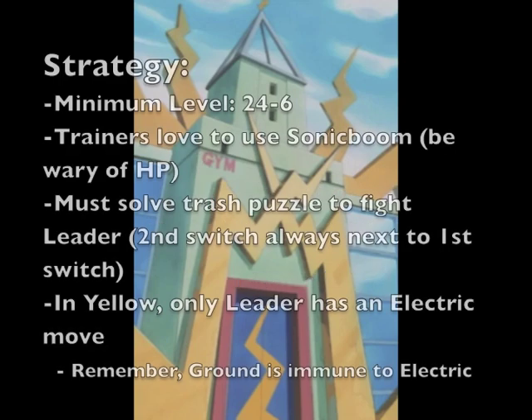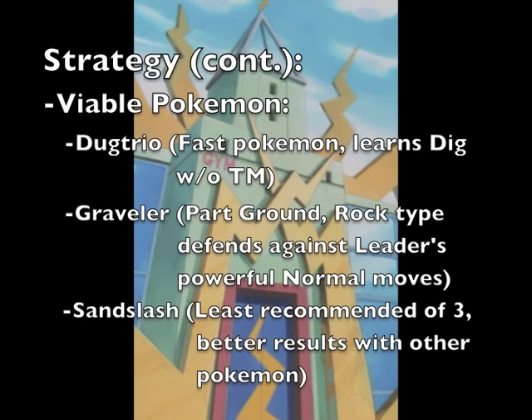Minimum level of 24 to 26. Trainers love using Sonic Boom, so be careful! This gym has a puzzle — it involves two switches; however, the second switch is always right next to the first. Only the leader in Yellow version has an Electric type move; however, ground types make it immune. Recommended Pokémon: Dugtrio is very fast and learns Dig without a TM. Graveler has raw type defense against the leader's normal type moves. You can also use Sandslash, but it doesn't have any good moves, so skip.